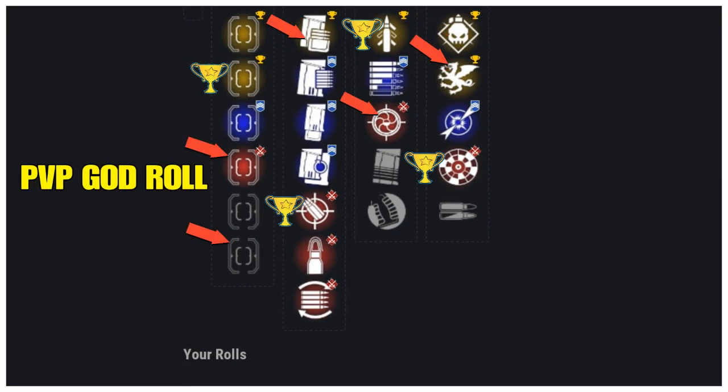For PvP, we're going with Steady Hand again as the best option in my opinion, and also Hitmark HCS adding plus 5 to range and plus 5 to aim assist. At the bottom you have Sure Shot HCS — plus 10 to range, minus 10 to handling, minus 10 to stability, but it does add plus 5 to aim assist. In line two, we want Tactical Mag again, but the better one to me is Accurized Rounds adding plus 10 to range.